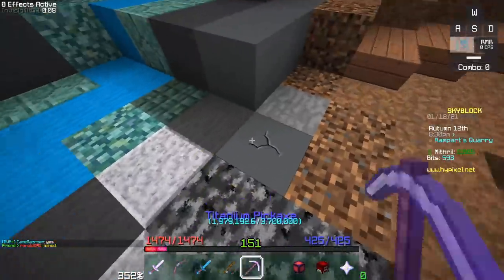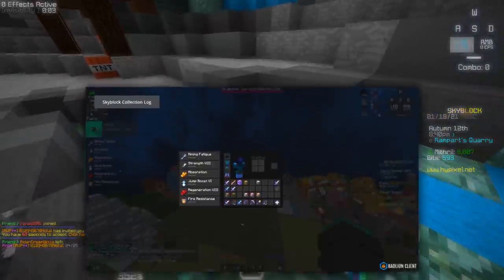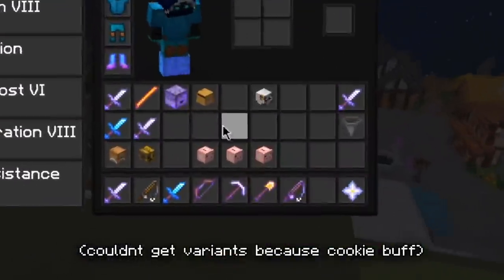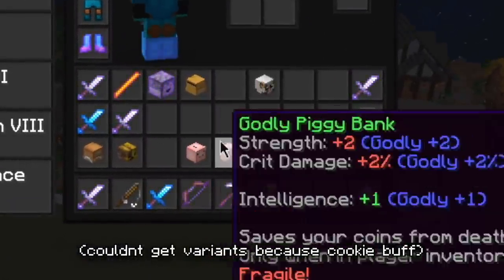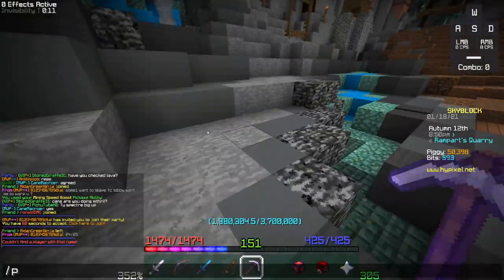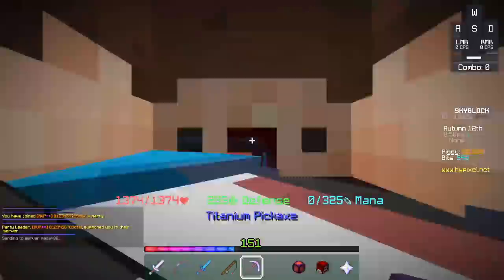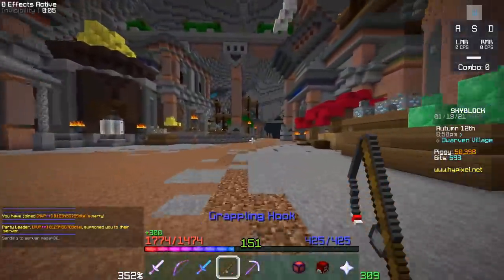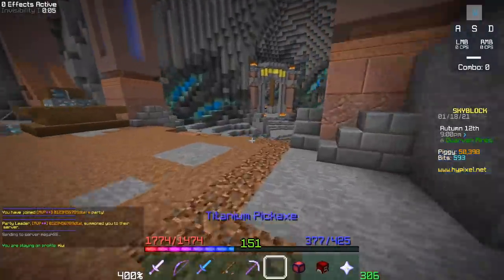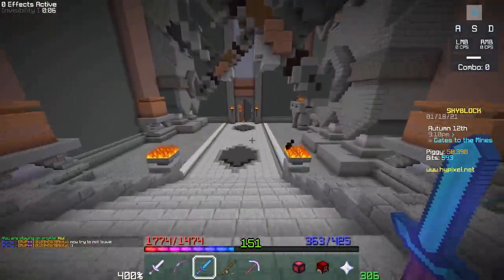Speaking of the piggy bank, there was an exploit where you could have all three versions of the piggy bank talisman — the intact, the cracked, and the broken — and if you had all three, the reforges would actually stack. This also used to work for varying rarities of the same talisman line, like healing talisman and healing ring, or feather talisman and feather artifact. All patched now, of course.